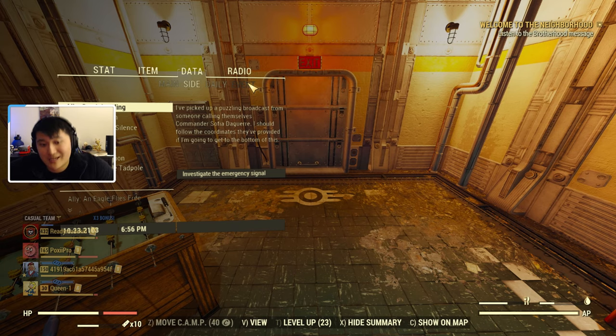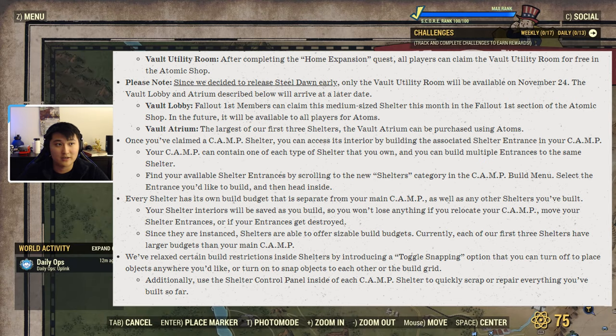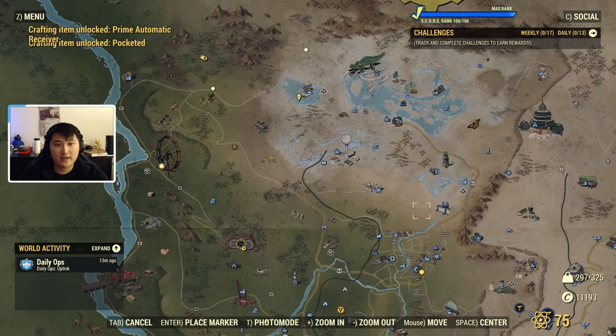At the moment there are only three shelter sizes. There's a free small shelter, which is what we just received. There's a medium size shelter for Fallout First members only. And then there's a large shelter available for Atoms. The medium shelter will be available for Atoms for everybody at a later time, but initially it's going to be Fallout First members first.